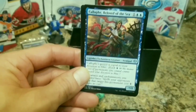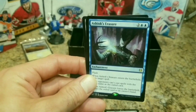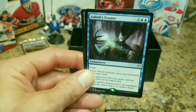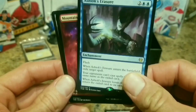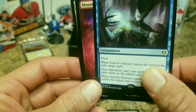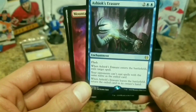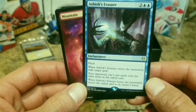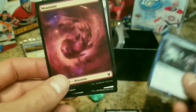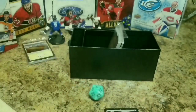Here's a rare - Ashiok's Erasure, or is it Eraser? When Ashiok's Erasure enters the battlefield, exile target spell. Your opponent can't cast spells with the same name as the exiled card. This card does a lot of exiling. You got a nice full art land card there. And another token. Alright, next pack.